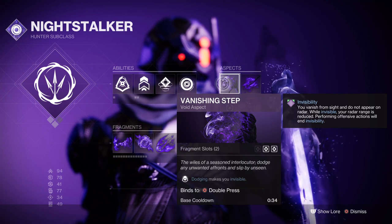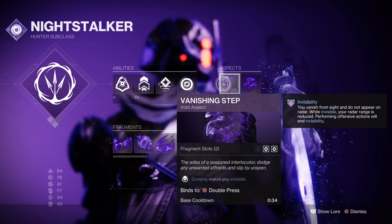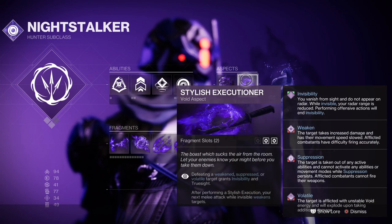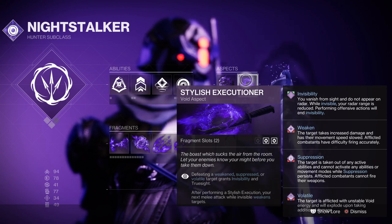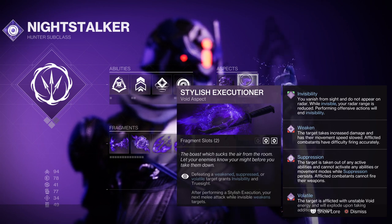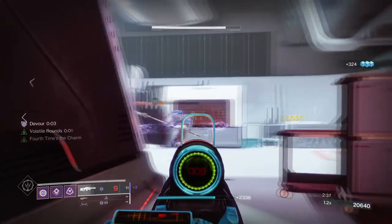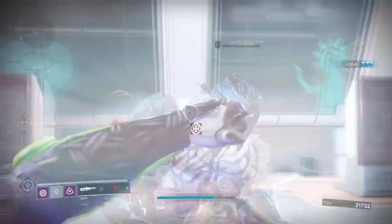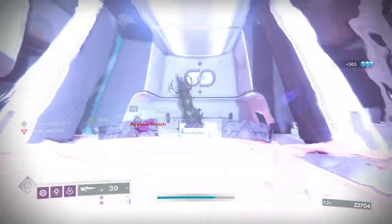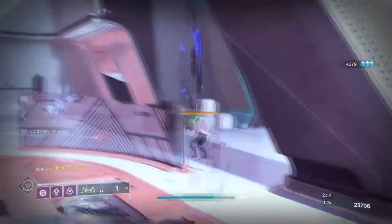You're going to want to have Marksman's Dodge and Vanishing Step on hand like last time, as these two work hand in hand. You'll also want Stylish Executioner so that every time you get a target suppressed or volatile, you will go invisible. This with Vanishing Step will allow your void weapons to always have volatile rounds active at any time, meaning you can inflict higher damage and spread its effects for longer no matter the situation. You can get rid of Echo of Instability if you want, but I'd advise you to keep it, along with Echo of Undermining since you're going to be using your grenades a lot and a free debuff being applied will benefit you in the long run.